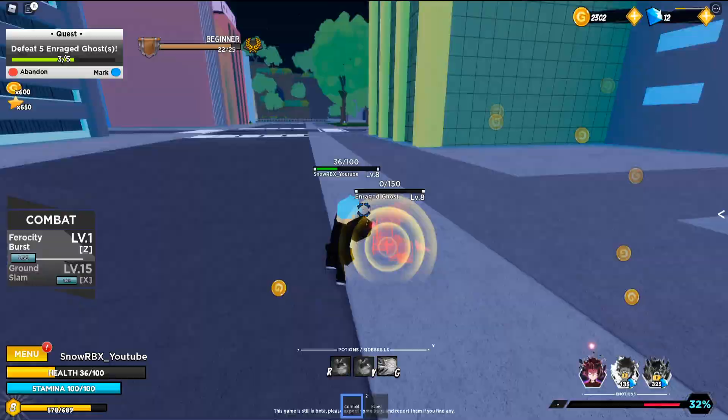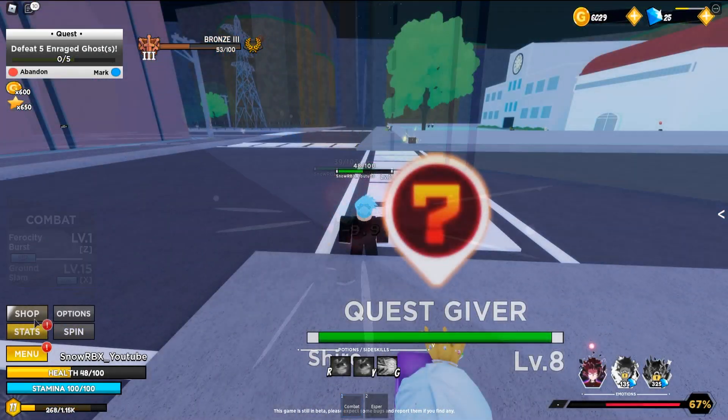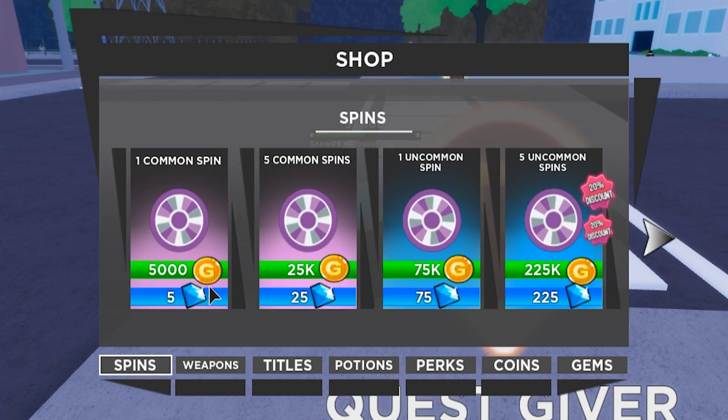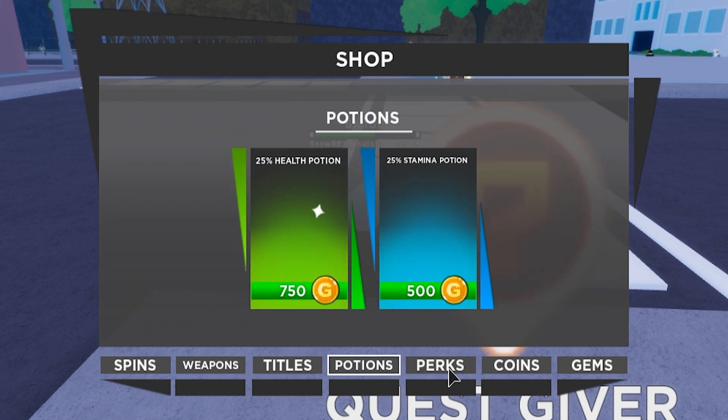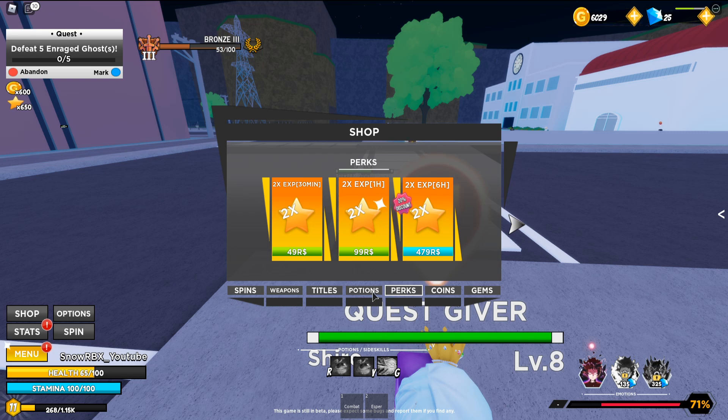I'm about to die! Guard break — and rank up! What's in the shop? We got some weapons here, we can buy some spins. Oh, that's why we have diamonds here. I kept saying gems, but hey — gems, diamonds, you know what I'm talking about.